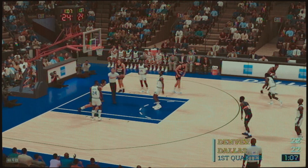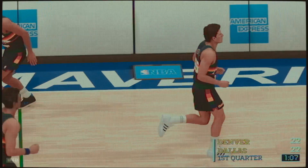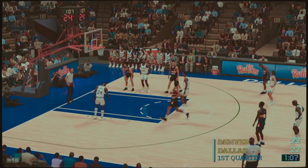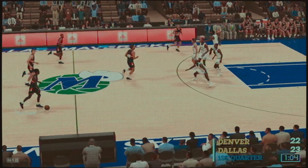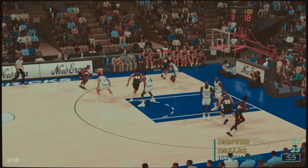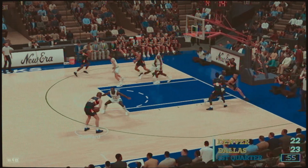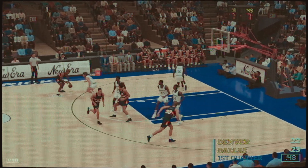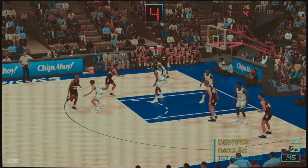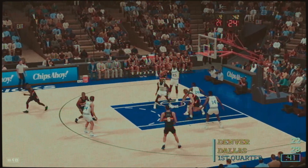Free throw good — West. Good on both. And it's the Nuggets with the ball — they trail by one. Passes it to Grant, to the wing right side. Shot clock at six. Pulls from the top of the key. Mavericks with the rebound.